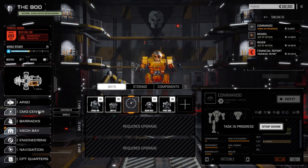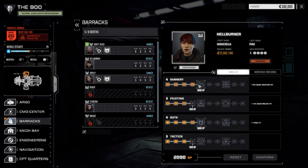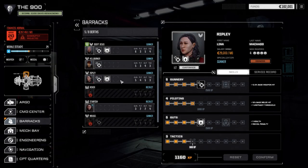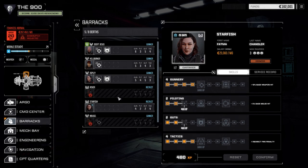Commander will be out for a while. Let's have a look at the barracks real quick before we go. Jesus has got himself another set of gunnery, which we want for sure. Hellburner has got enough for gunnery, which we want for sure. Mech warrior training complete. Ripley is still okay where she is. Starvish has got enough for gunnery too, which is good. Let's save it up - we want to keep going up this route. We've got four mech pilots, which we're good with.